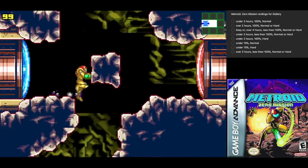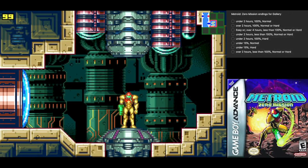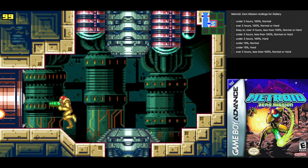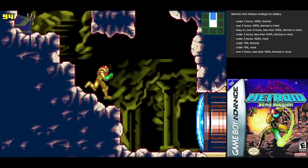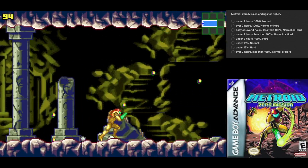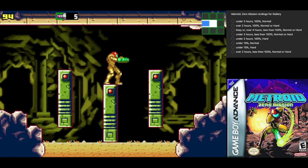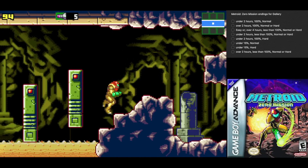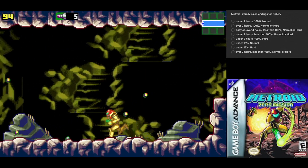Here we have a missile door, which we can't do anything about. Here we got ourselves another save room — let's go ahead and use it. Bypass that, come over here and grab the missiles. Opens the red hatch doors, which thankfully we only need to do once. Unfortunately we can't do anything about that yet without the Morph Ball Bomb, which is the exact item that statue is sending us to.